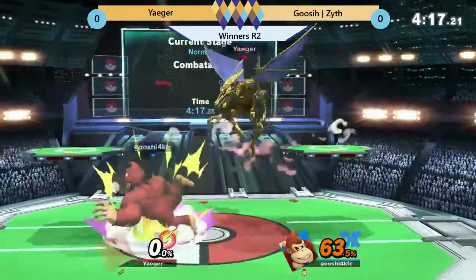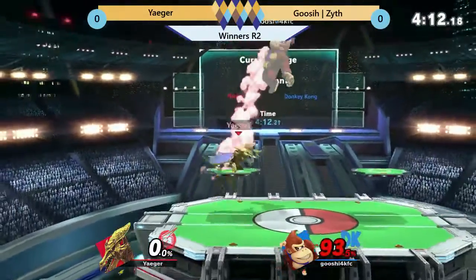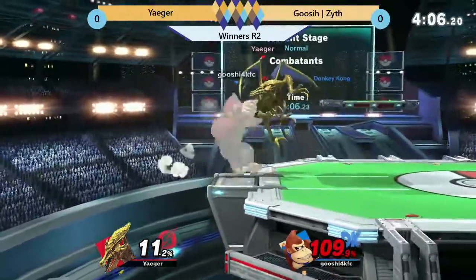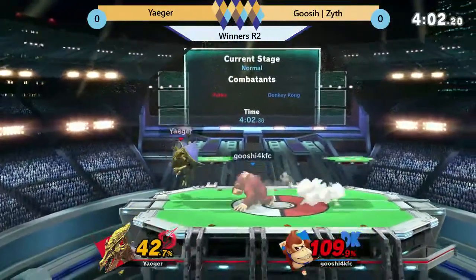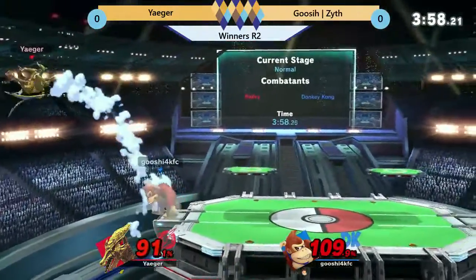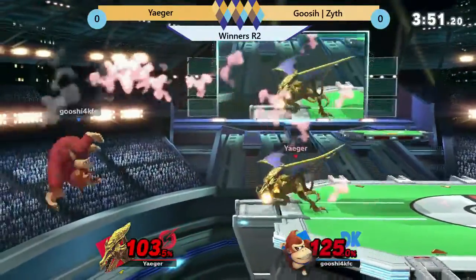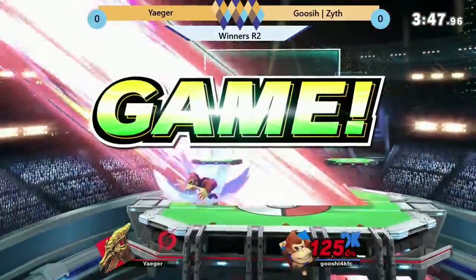Going for a forward smash, missed it. Up tilt, spacing on shield, gets Zythe in the air. Parries the back air — really good job by Jaeger there. Gets a grab and ding dong. Dash attack landing, dash attack and up smash. Dash attack again to cover landing, Jaeger trying to get back on. Forward smash taking out Ridley — Zythe gets the stock.